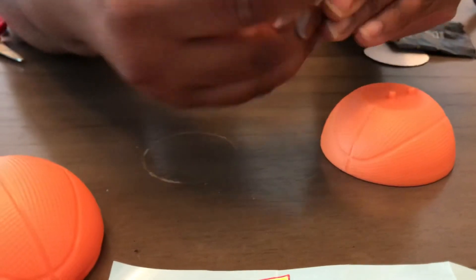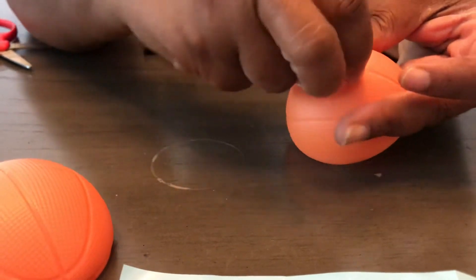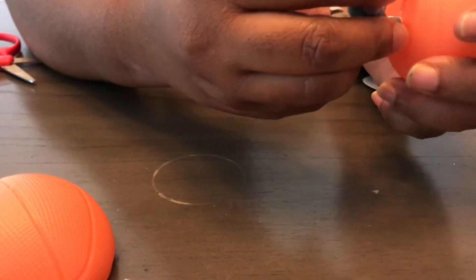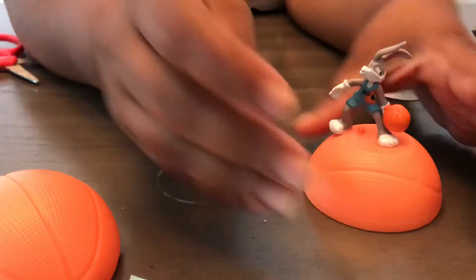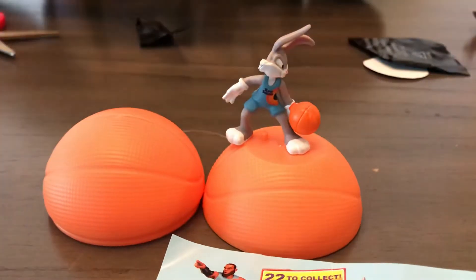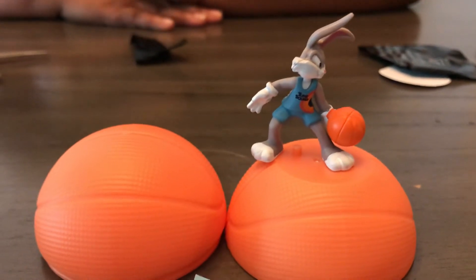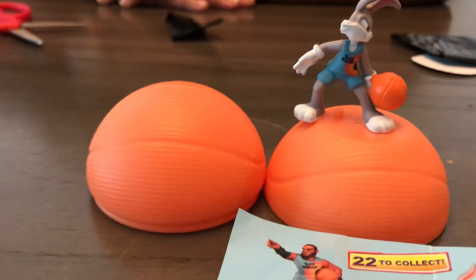So Bugs Bunny goes on top of the ball — I didn't know that. He goes on top like the LOL dolls — right there on top. So you guys, I hope you enjoyed this blind bag blind box unboxing of the new Space Jam toys. Please don't forget to like, comment, and subscribe.